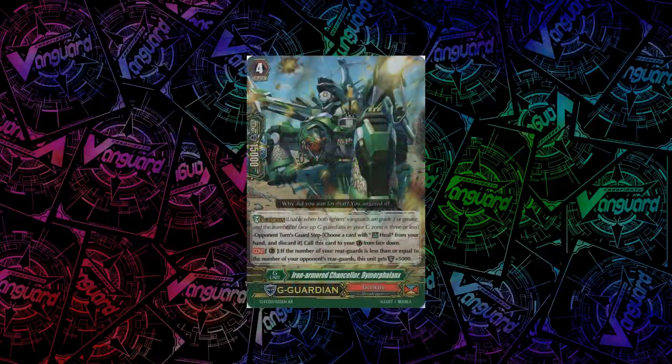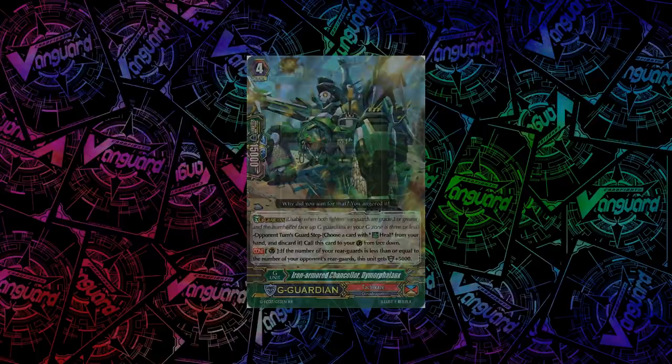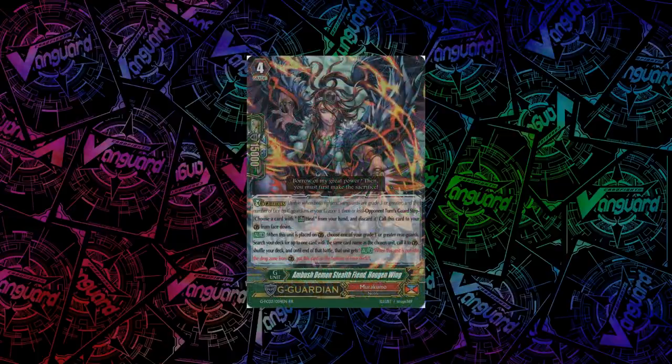For Tachikaze, we have Iron Armored Canceler, Deemer Phalanx. When you guard with him, if the number of your rearguards is less than or equal to your opponent's rearguards, he gets plus 5k shield — relies on your opponent but not as much, so actually alright. For Murakumo, we have Ambush Demon Stealth, Hogan Wing. When you guard with him, you can choose one of your grade 1 or greater rearguards, copy it, call it to the Guardian Circle, and shuffle your deck. At the end of that battle, when the called card would go to the drop zone, you put it on the bottom of your deck instead, so you don't lose the card. Pretty good G-Guardian.